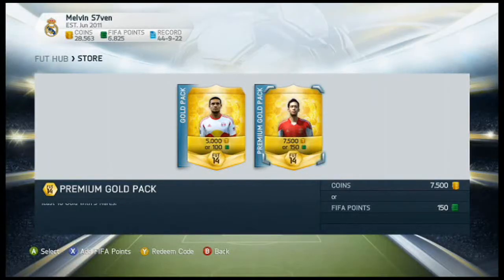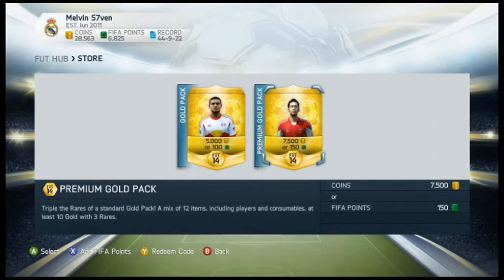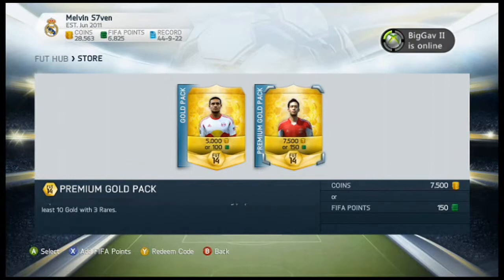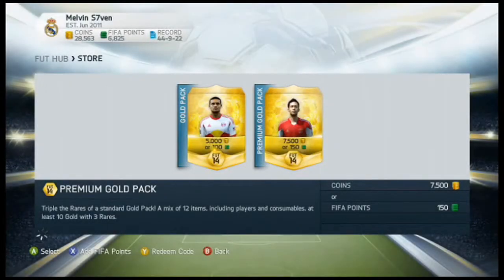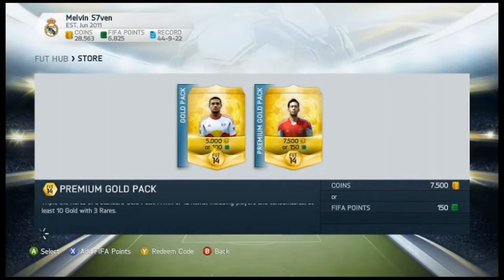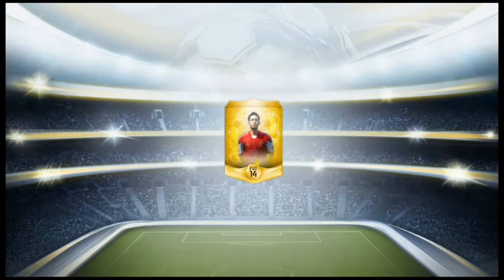Hey guys it's Melvin7 here bringing you my second pack opening on FIFA 14, disregarding my hundred pound pack opening. I'll be opening 10 packs again in this episode and the new Team of the Week has just been released. The players who lead it are Lewandowski, Hulk, and maybe Lukaku, so any of them would be brilliant. Let's just kick this straight off - I'll let the ball spin because I do like the animation.